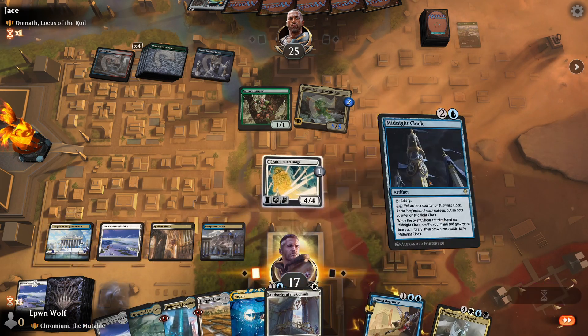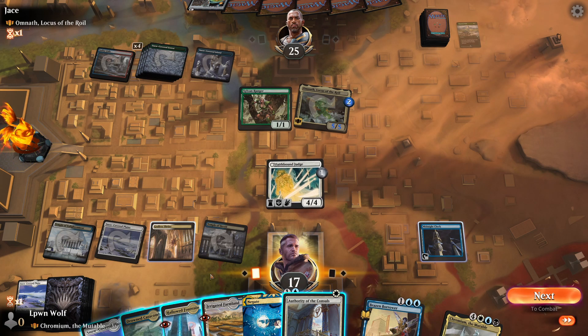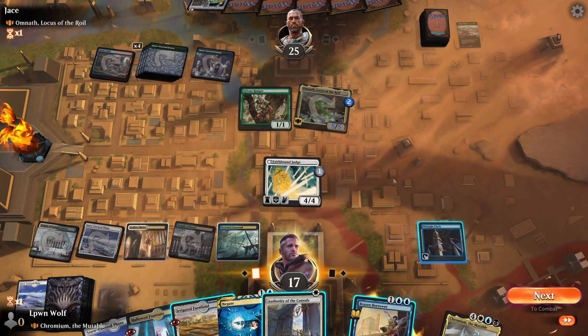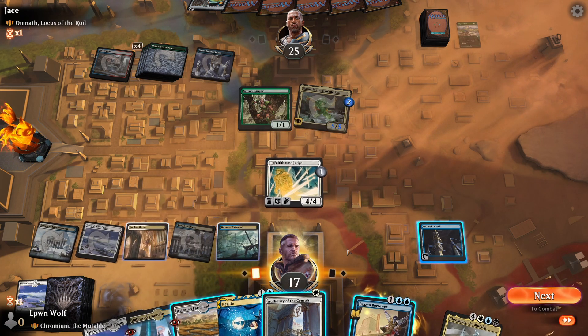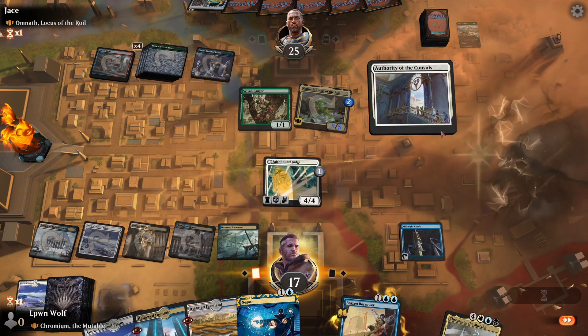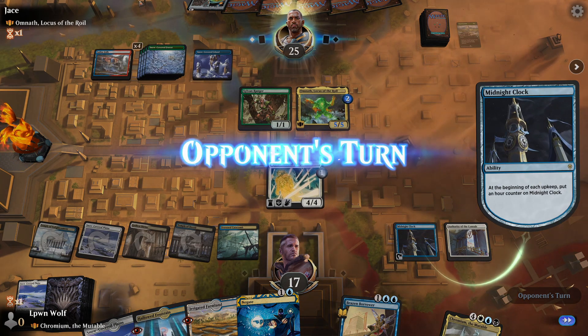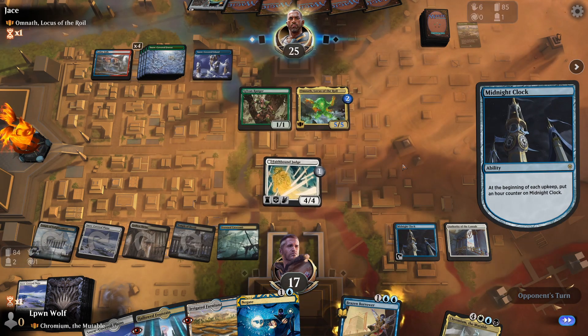Authority could be nice. Let's go for the Midnight Clock, leaving 3 mana open so we can keep up the Negate as well — that might be nice to stop one of the powerful spells like the Crucible, which we definitely want to try and counter.